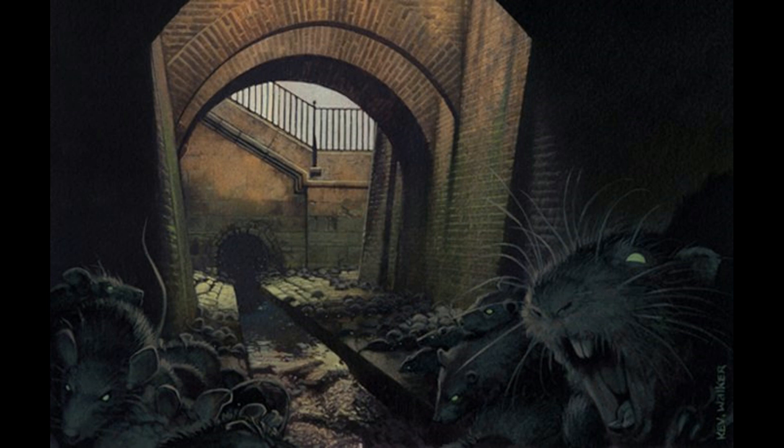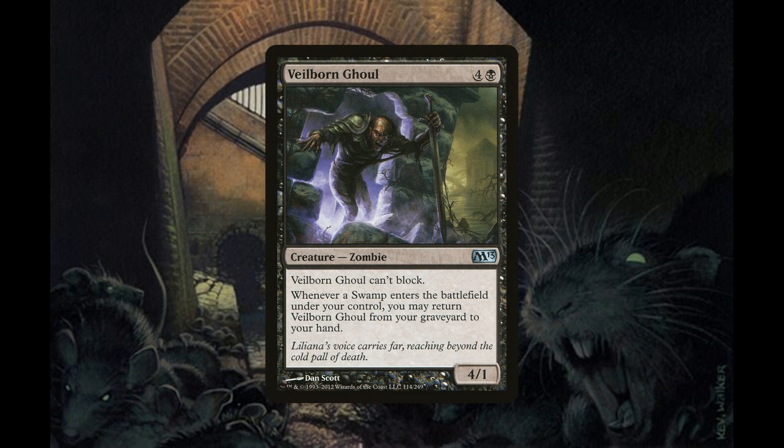We're also running three copies of Veilborn Ghoul, a 4/1 zombie for four generic and one black mana. Veilborn Ghoul cannot block, and whenever a swamp enters the battlefield under your control, you may return Veilborn Ghoul from your graveyard to your hand.